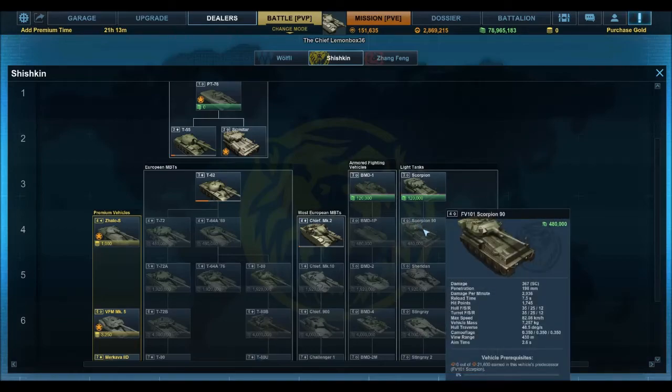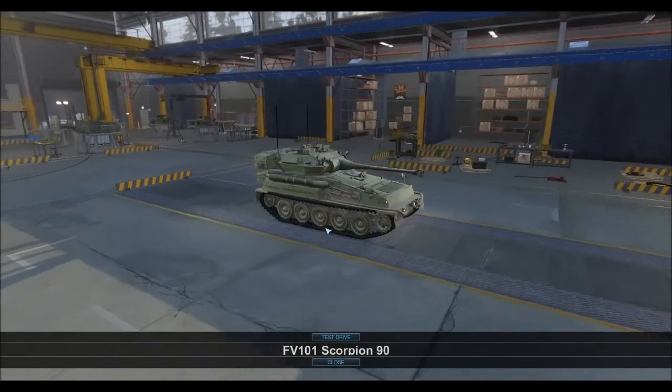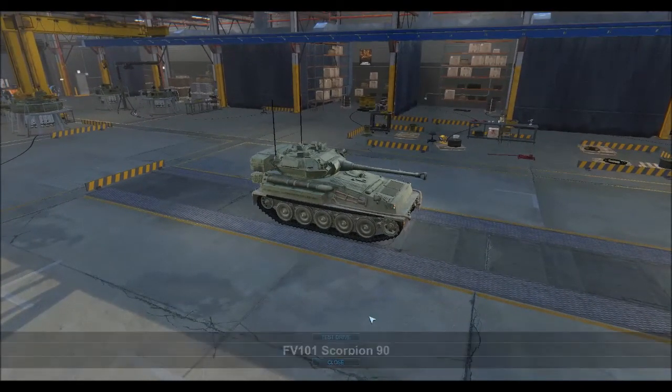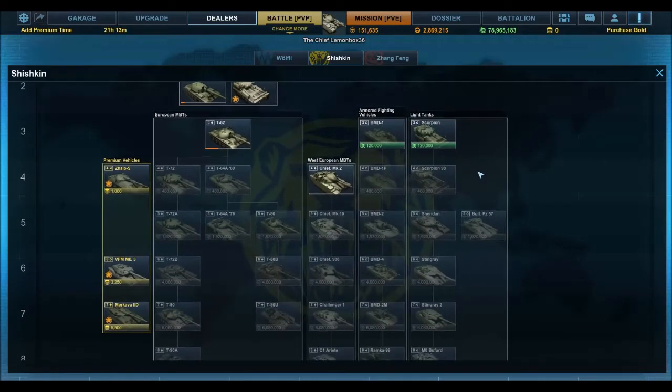At Tier 4, they've added another vehicle based on the same chassis, but this has got a 90mm anti-tank gun which I'm very excited about playing with. It's very small, it's very light, it's very fast, and it's got a big hitting gun on it now. So no more playing around with the Scorpion — they're just blasting high explosive at everyone.